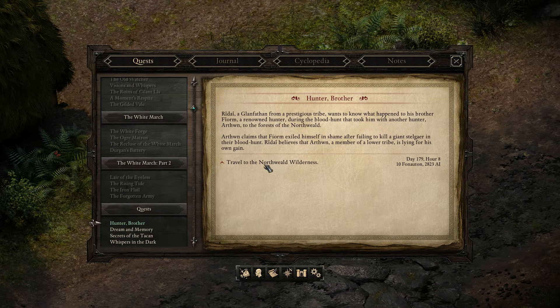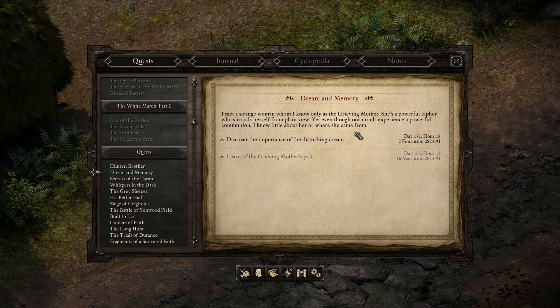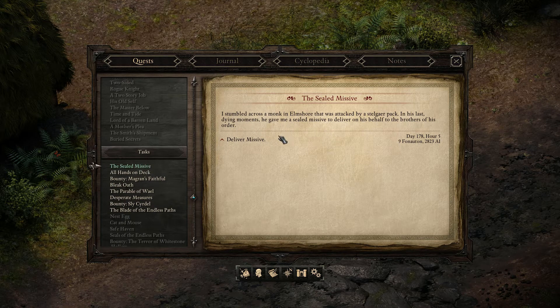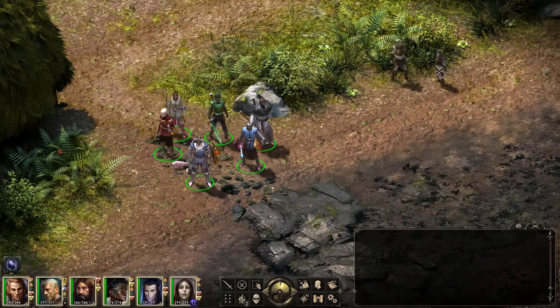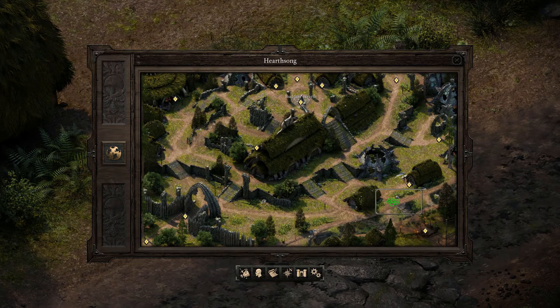This one apparently traveled to the Northweald wilderness — never sure how you pronounce that. Here we have the Grieving Mother's thing. We're doing a quick rundown. Deliver a missive — right, yeah, for the monk. I need to deliver the dead monk's missive to members of his order. They should be staying at the Celestial Sapling, an inn located within Twin Elms. So this is the real inn. For whatever reason I thought that this was the inn — I guess it's because they were mentioning it a bit.